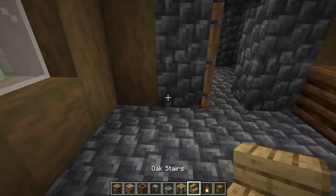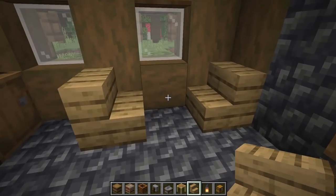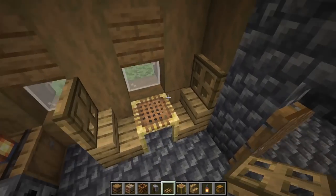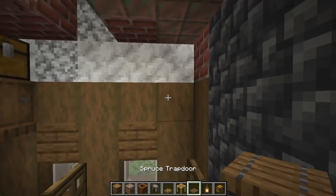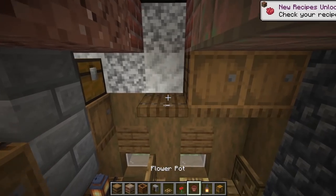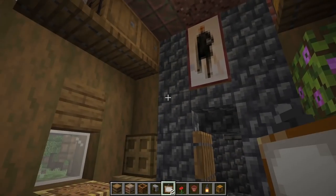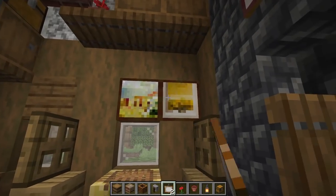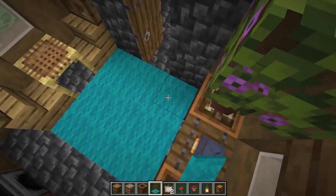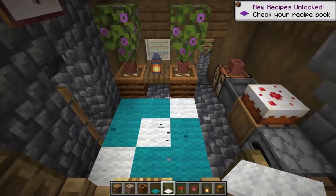Over here on this side we're doing a little dining area. Put an oak stair here and another one over here. Put scaffolding in the middle and oak trapdoors on each side — open those up. Up here do some more shelving — a couple like that, maybe a couple barrels, a flower pot with a flower on top, and a painting in the middle and a small one in the center. Put some carpet down — a little cyan in the middle, then some white in a cross pattern. That looks awesome.